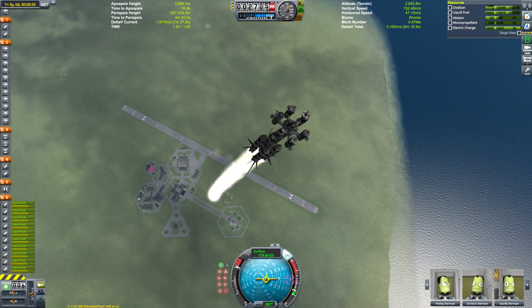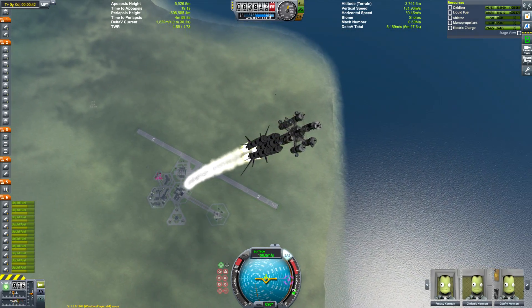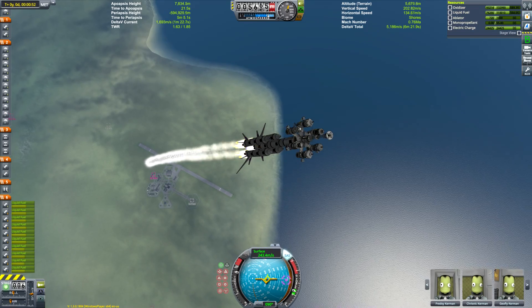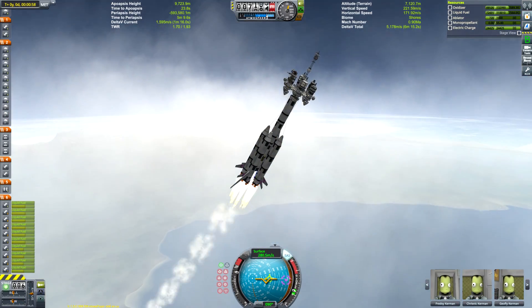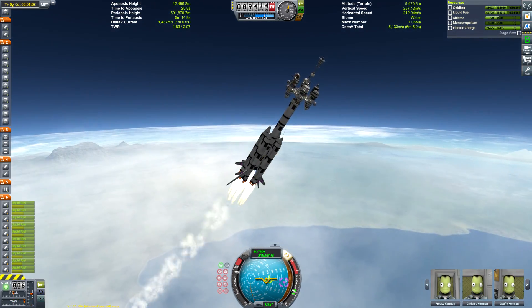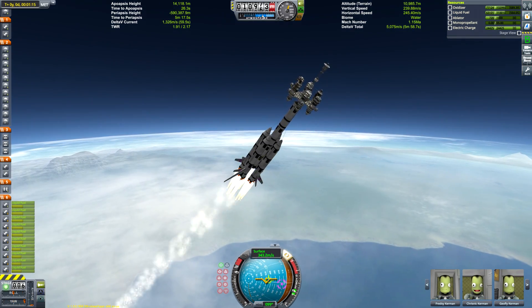Launching it here - it's a fairly basic design with those peripheral tanks all feeding into the central booster, so when the four peripherals are detached the central unit will still be filled completely with liquid fuel and oxidizer to help propel us the rest of the way into orbit. We have those giant aeroplane wings as well, just because this thing is horribly un-aerodynamic and they're required to help keep this thing nice and steady.